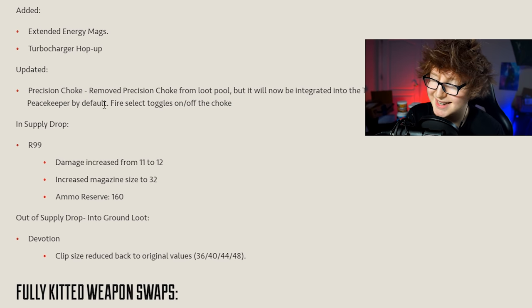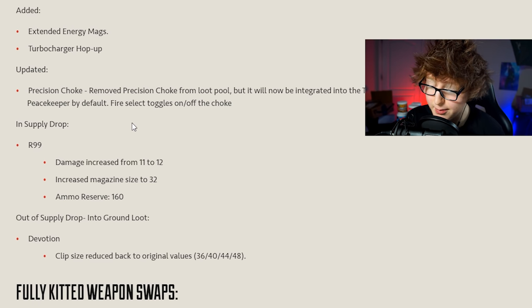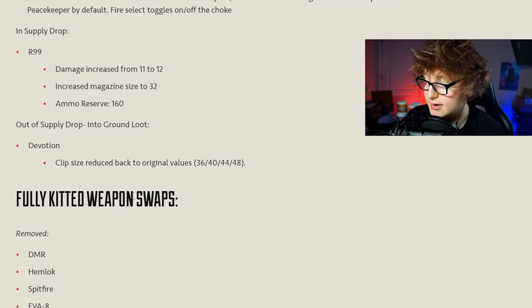Precision choke is removed from the loot pool - it's now built into the Triple Take and Peacekeeper by default, and you can toggle it on and off. The R99 is now going into supply drops as a legendary weapon, as speculated. They buffed it for the supply drop role: damage increased from 11 to 12 per shot, magazine size increased to 32, ammo reserve of 160 - which isn't a lot, you'll run out quick. I wish the reserve was around 320.